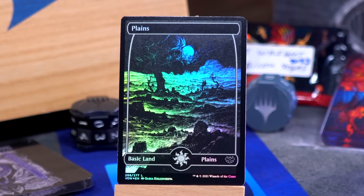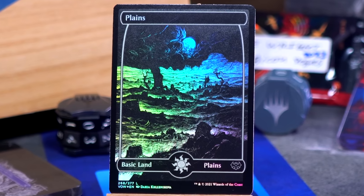We have our basic land. It's one of the full art black and white lands, looking very cool. I like these cards a lot and we can't use them on stream because on camera they all look like swamps, which sucks, but here we are.